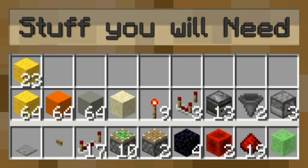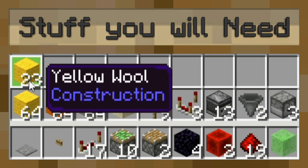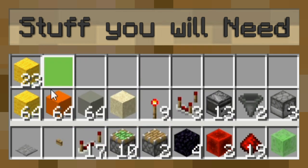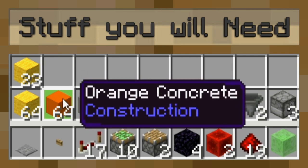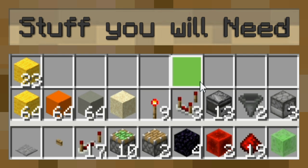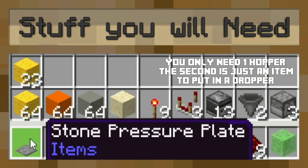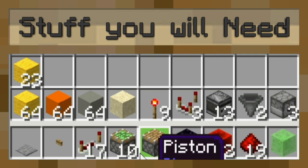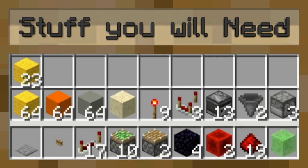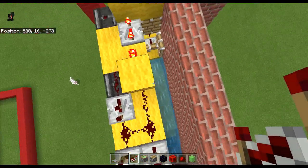For this build you're going to need about two stacks of blocks for the framework, a handful of blocks for the wall and floor, one bit of sand, nine redstone torches, three redstone comparators, 13 redstone observers, two hoppers, three droppers, a stone pressure plate, an oak button, 17 repeaters, 10 sticky pistons, two regular pistons, four blocks of obsidian, two redstone blocks, 19 redstone dust, a slime block, and a water bucket to fill up the stream.